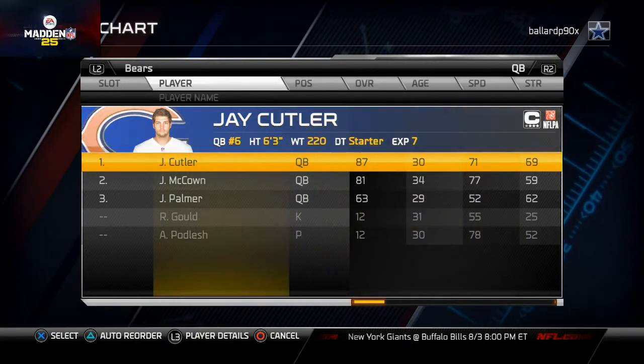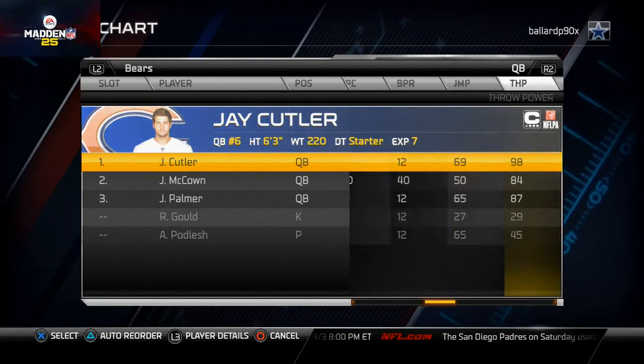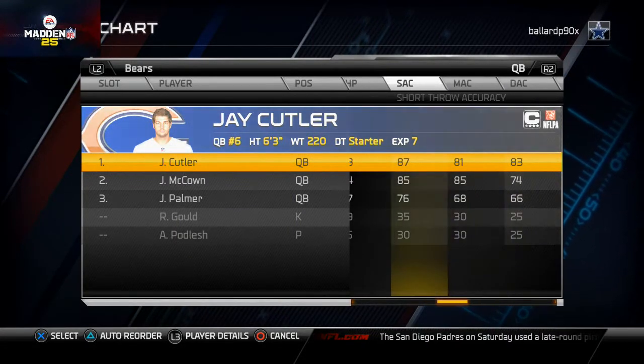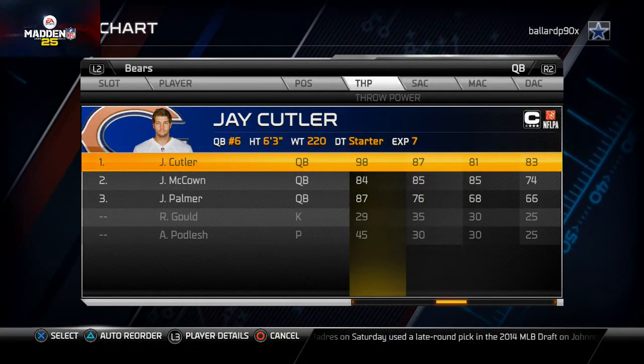For Chicago, I really like Cutler over McCown. The stats show McCown is a little bit better of a scrambler, but Cutler has way better accuracy deep and short, and I like his throw power a lot.